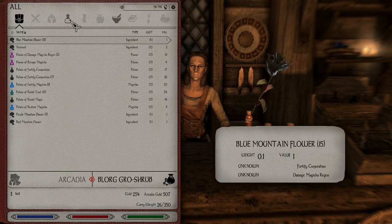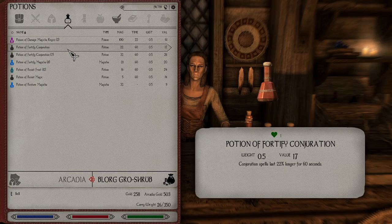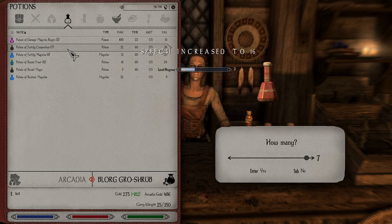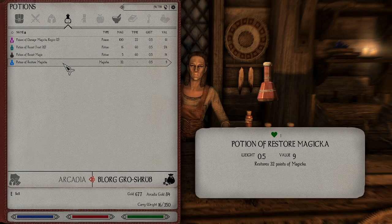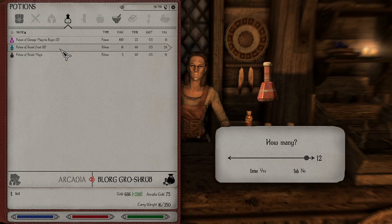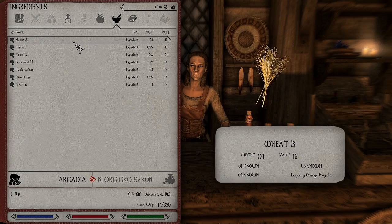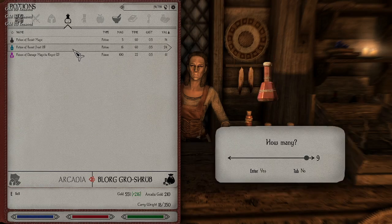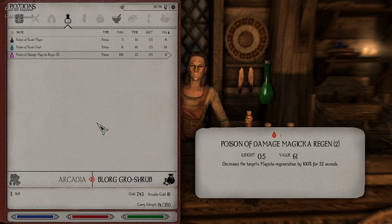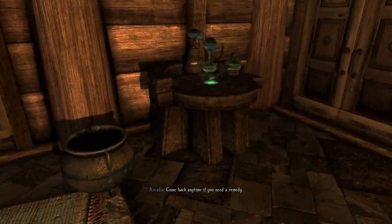So you're an alchemist then. Yes, I am. You can take all my Fortify Magicka potions. She's already running out of money — doesn't take much. It really doesn't take much before you are burning through everybody's wallets.